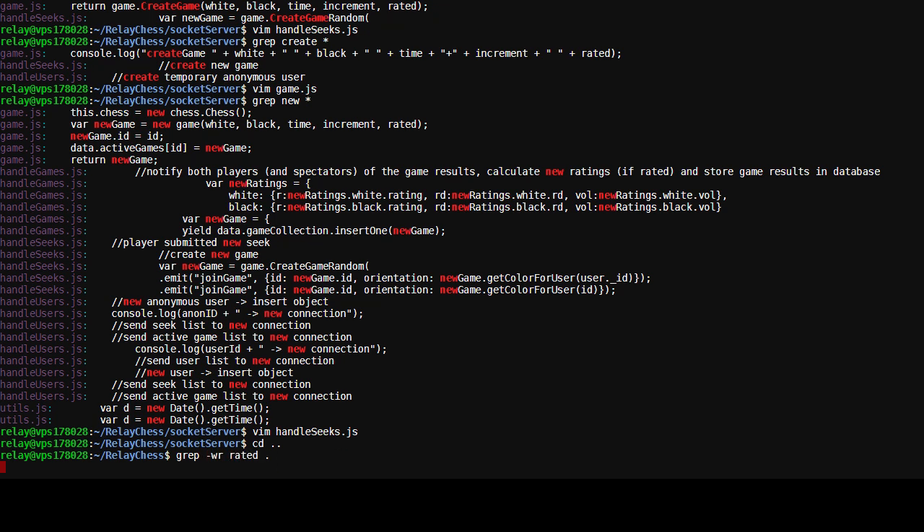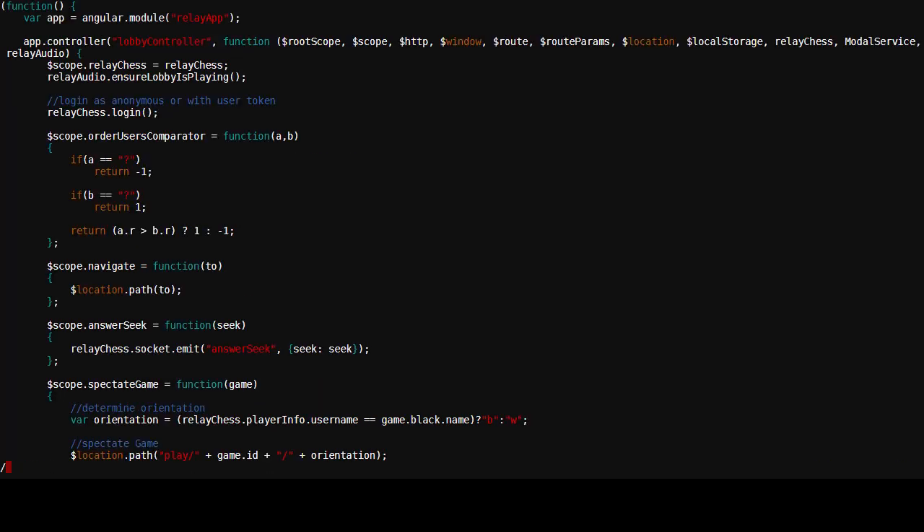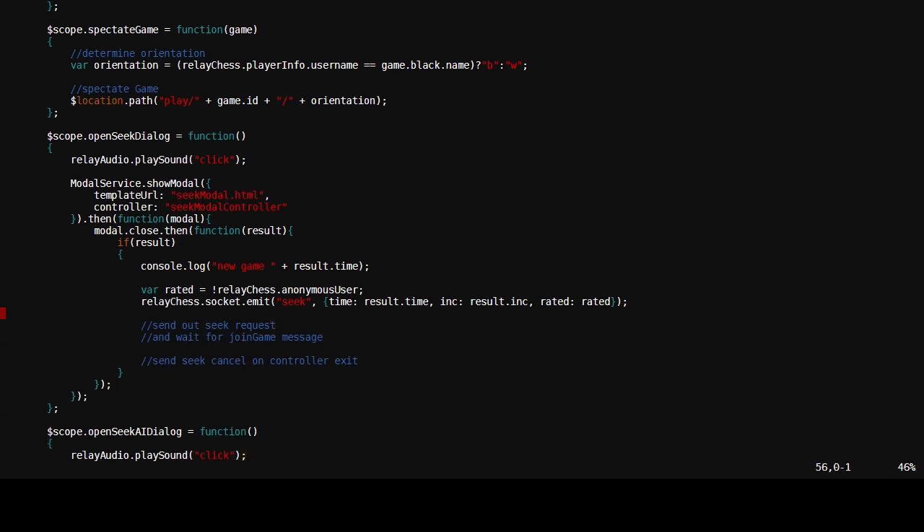Where the heck was rated referenced? Besides the socket server — HTML, JS, app, etc. It's gotta be here somewhere. HTML.js, app, lobby controller. Rated equals... not anonymous user. This is the thing which determines whether or not we request a rated game. Right now all non-anonymous users request rated games — by virtue of this. But my definition of anonymous user must be incorrect. Where do I go to fix that? What are my data structures?